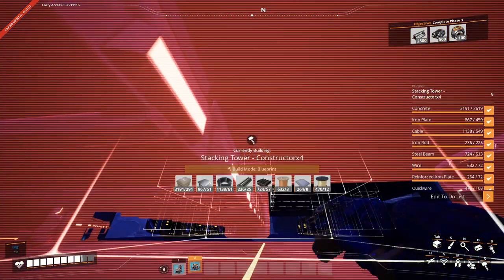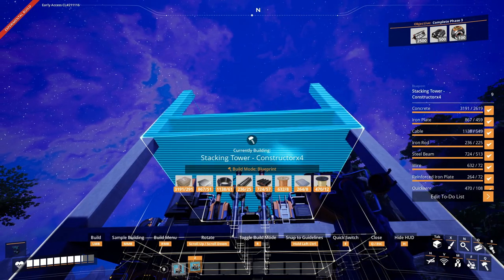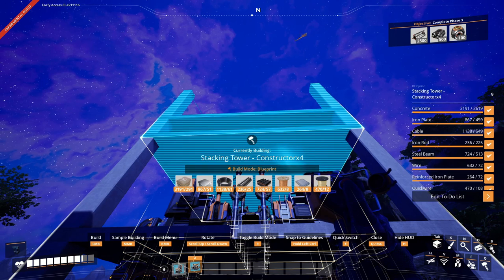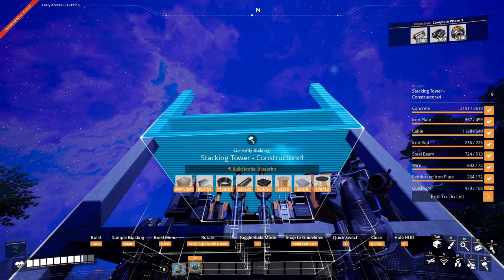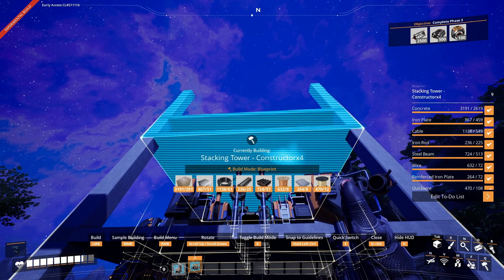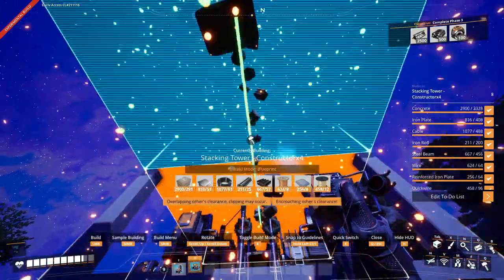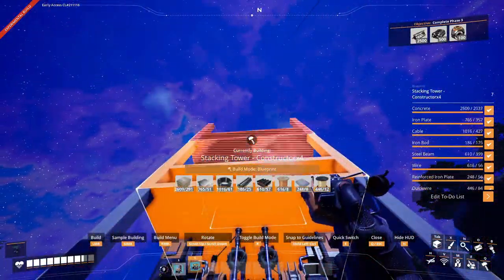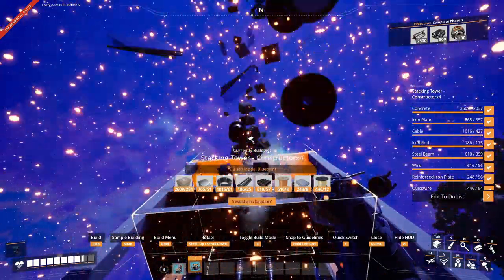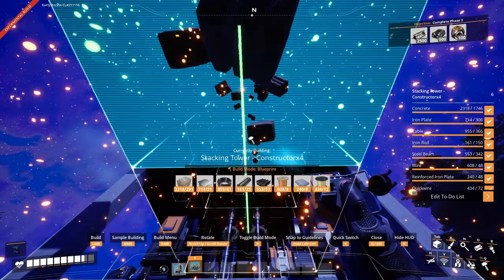Everything can now easily snap to each other, so this should be very straightforward to build. I intentionally placed the power nodes on the pillar on the same side in every section of the build, so it's just a matter of aligning those to where they should go. Then all we need to do is flip it 180 degrees as we build up, and we can do that pretty quickly.